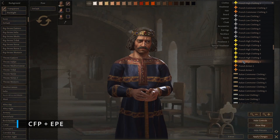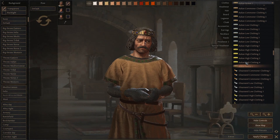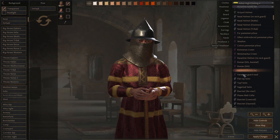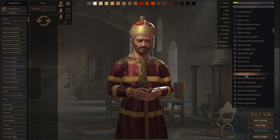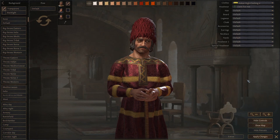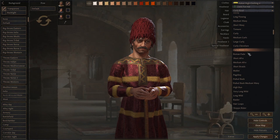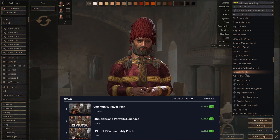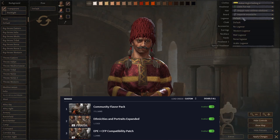Next up we have the Community Flavour Pack and Ethnicities and Portraits Expanded. Between these two mods they add massive amounts of new clothing items to the game that fit specific cultures, and the AI will also use them, making each character stand out from one another. They are all super high quality and even make some vanilla assets HD. If you want a more alive-feeling world, these two mods achieve just that — but remember to use the compatibility mods as they both work together.